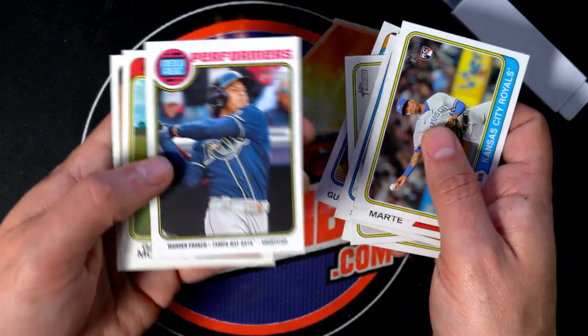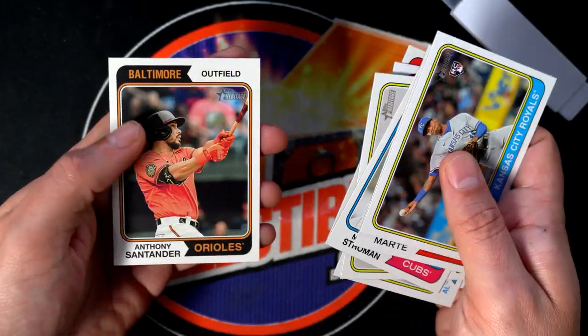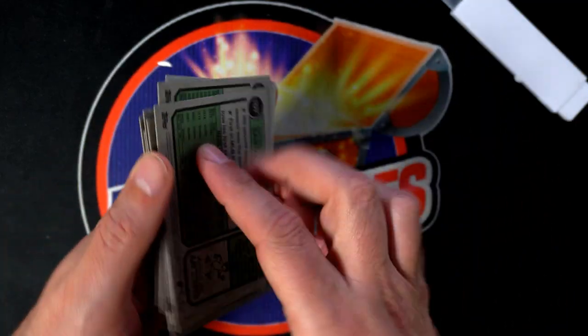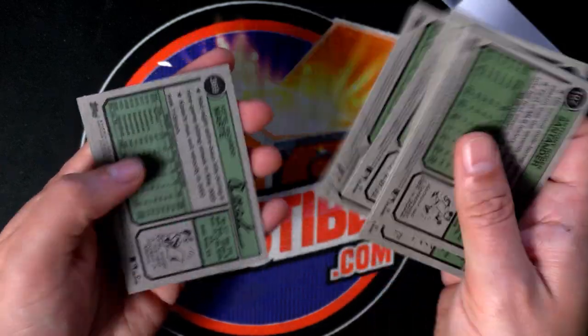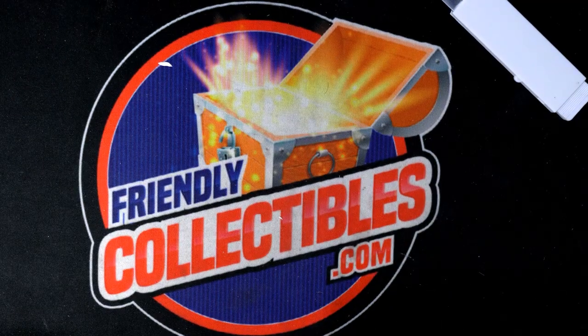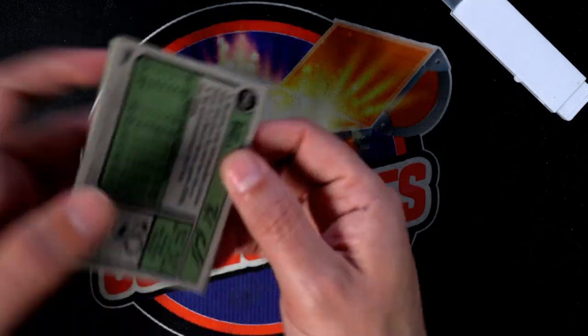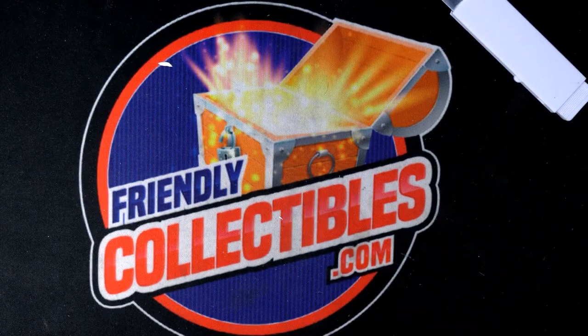Stolen base leaders, number 204. Looking for any short prints — nice! New-age performers, and a cool rookie card. Anything numbered over 400 is going to be a short print — that one, nope. Nice, congratulations! Really sweet hit there, that Bryce Harper.